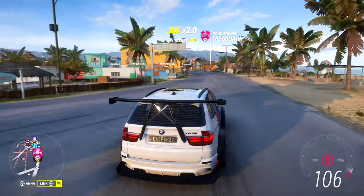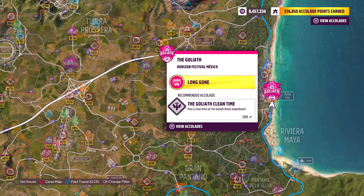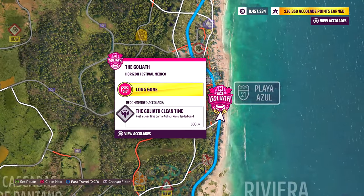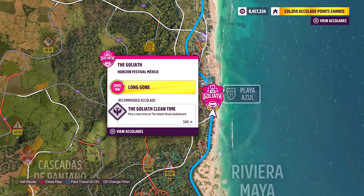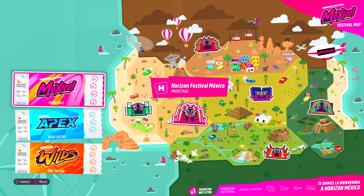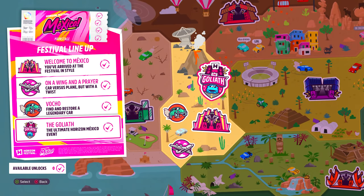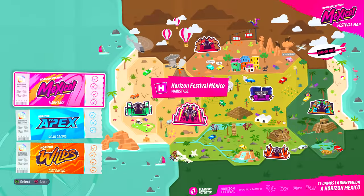The first thing you will need to do is make sure that you have the Goliath race unlocked — this is how it looks on the mini-map. If you do not have it unlocked, I will show you exactly how to do that. This race is unlocked by progressing through the story. Make your way to Horizon Adventure, select the Mexico section and it is going to be right at the bottom. If you don't have any available points to unlock it, play through more races and complete more story events — that will give you accolade points and those unlocks.